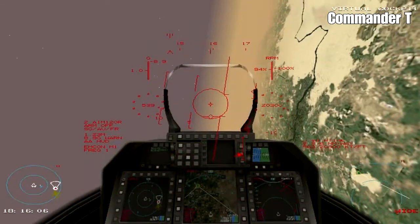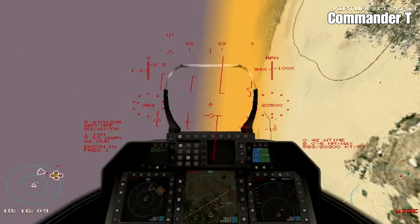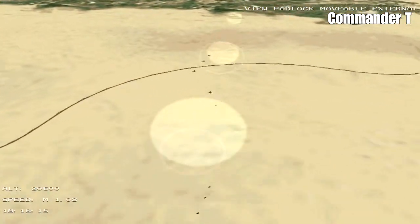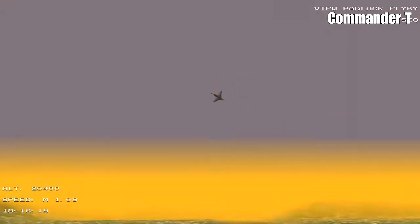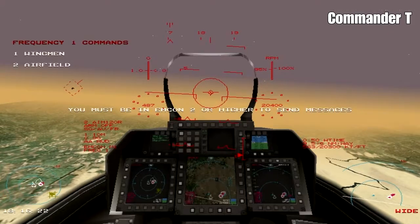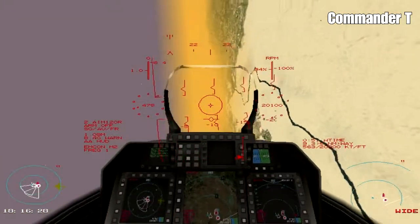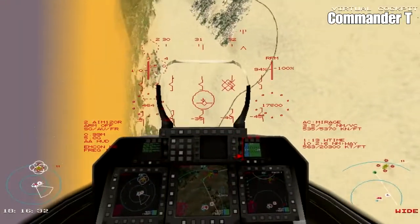I'm going to go into MCON Manual 1 just to give it the least possible chance that it can pick us up on its radar. Just to see what it is. There's four fighters - four Mirages - and they're loaded out with air-to-ground bombs. I think we can take these out, they won't be very maneuverable. I'm going to tell my wingman to engage. He's launched the missile already. I'm going to bank round and try and tail these planes.